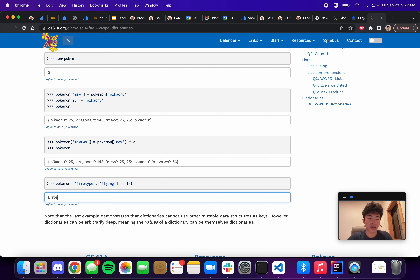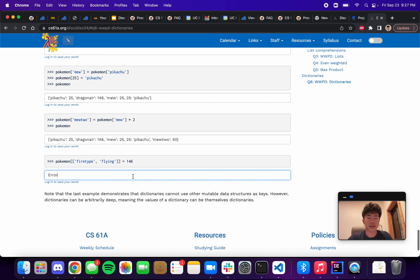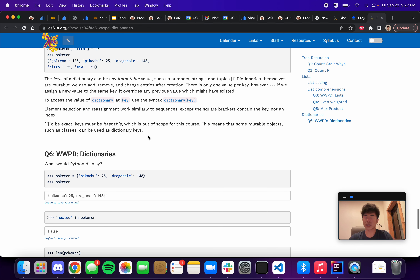You don't really need to know exactly why it doesn't work, but just know that you can't put a mutable data type as a key — you can only use immutable ones like strings, numbers, etc. So this is question six, WWPD Dictionaries. Hope that made sense — let me know if you have any questions, and have a great night!